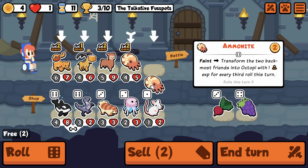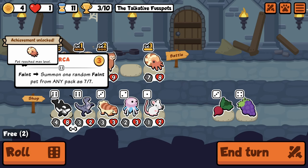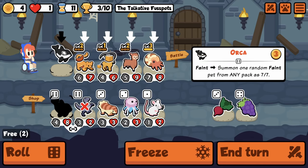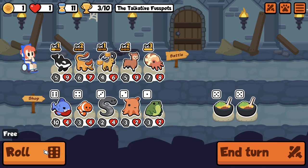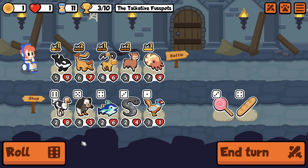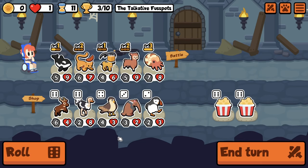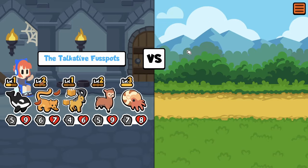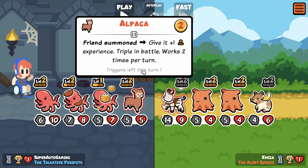That makes sense I suppose. I can buy one thing — what's one thing I wouldn't mind getting turned into an octopus? Maybe just this guy. It's the back three, so it's also kind of hard to turn my back three into octopi. I gotta go for it though — my Alpaca will also triple in battle. That's pretty neat.